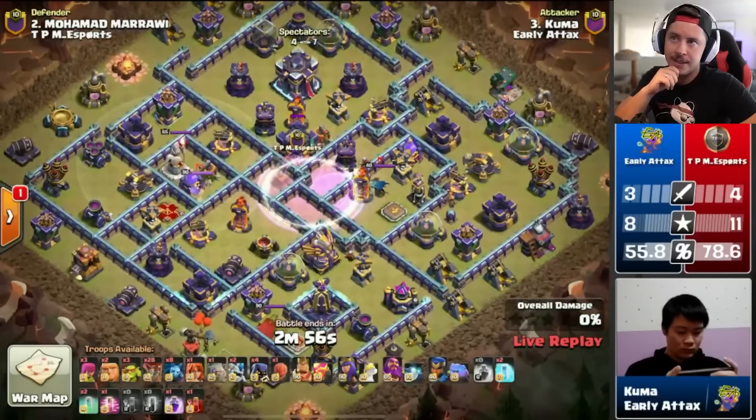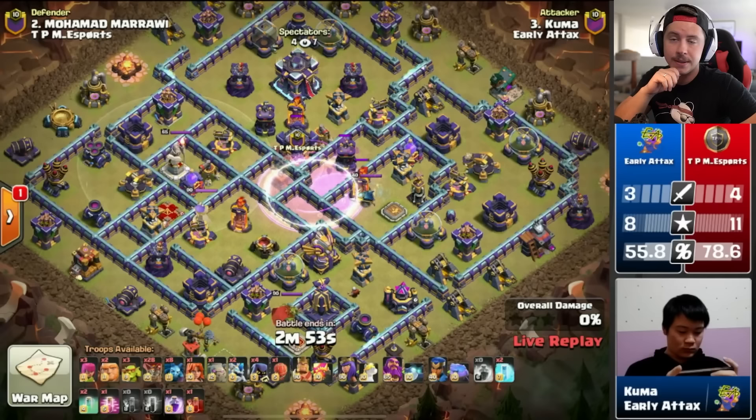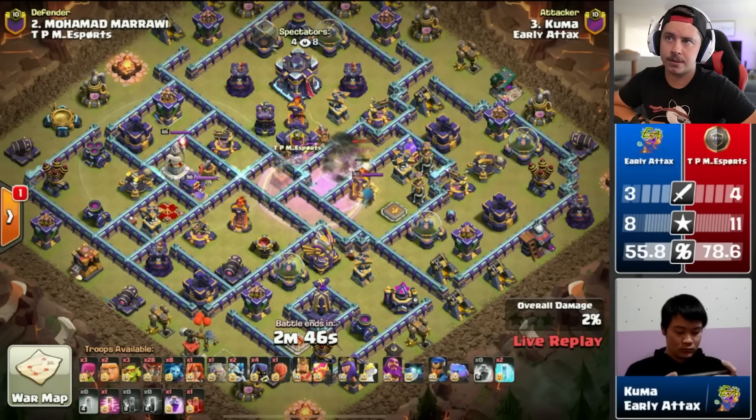What a plan — star style log launcher zap lalo, an entire minute leftover. TPM is three for four after that. Kuma is in with the eighth attack of the match — more lalo with skeleton bat donut.